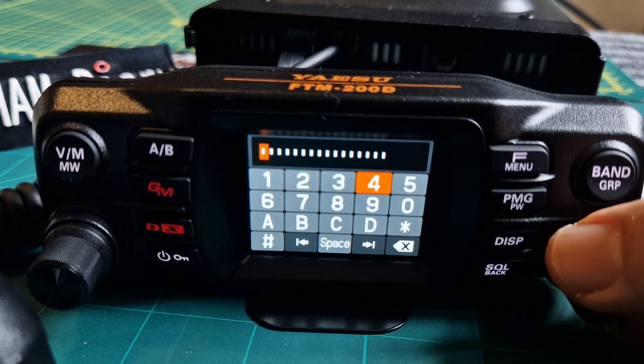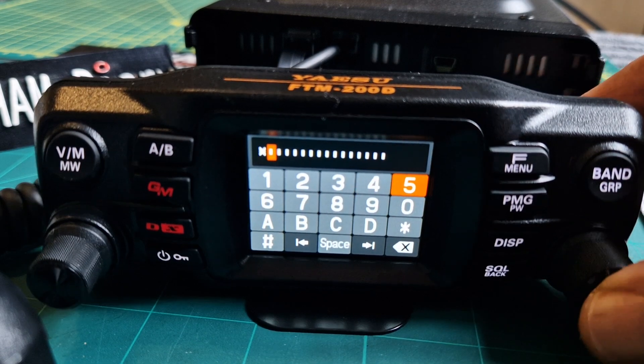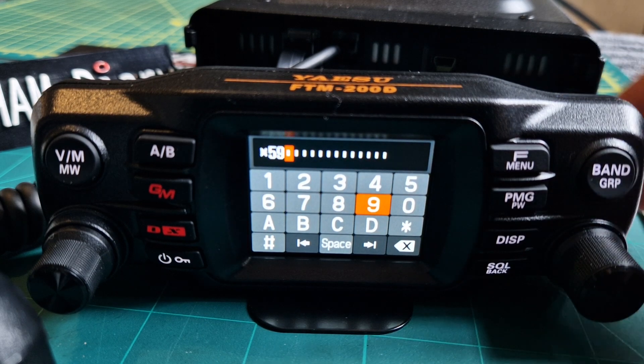We can now add a different number. If we go star 59, that gets us onto the echo test on AllStar — the G7RPG node and M0HOY. Enter that and hold it to save.